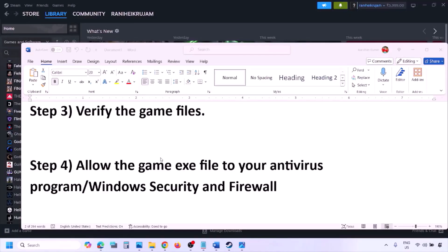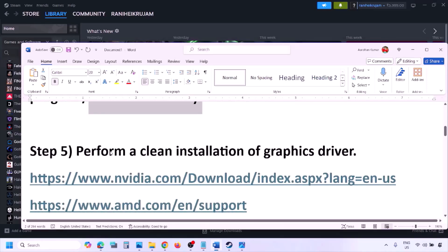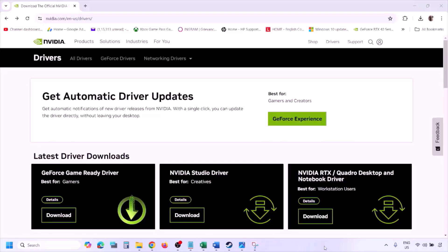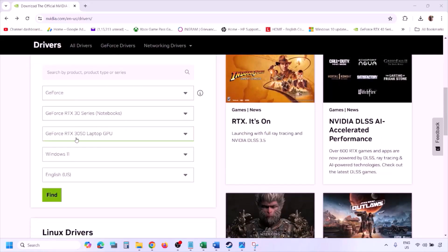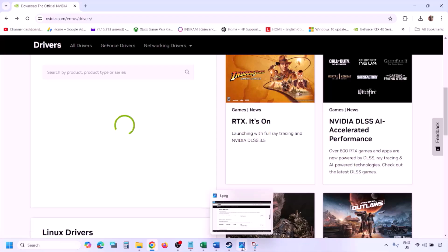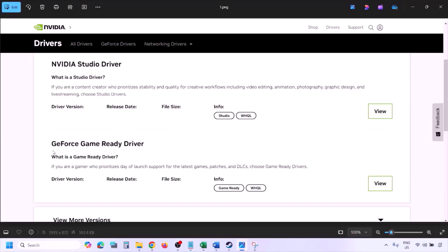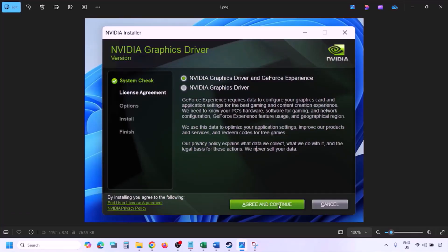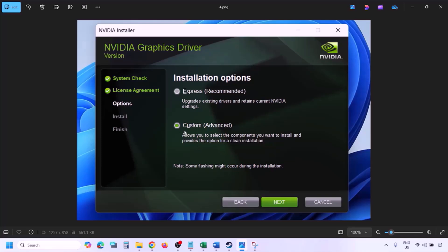The next step is to perform a clean installation of your graphics card driver. If you have an Nvidia card, go to the Nvidia website; if you have an AMD card, go to the AMD website. On the Nvidia website, select your graphics card and the correct operating system (Windows 10 or Windows 11), then click Find. You will see the latest GeForce Game Ready Driver — click View, then Download, and let the download complete. Run the exe file, click Agree and Continue.